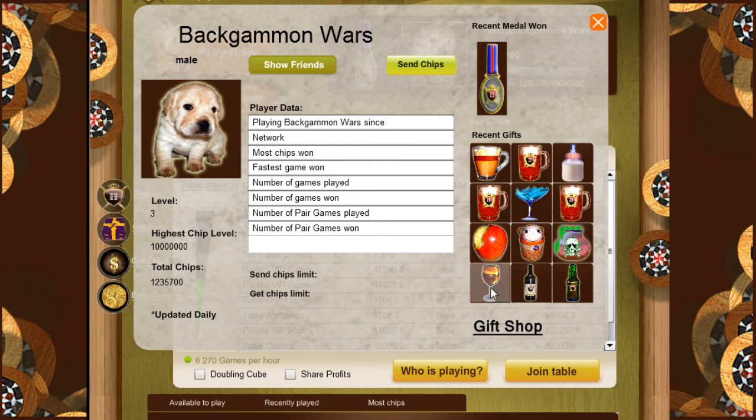You can choose from the gift list and add it to your profile picture. At the bottom, you have your gift shop link, the same as on the left. With the show friends button, you can pick friends and invite them to the game. For each 50 friends that join the game, you get 100,000 chips.